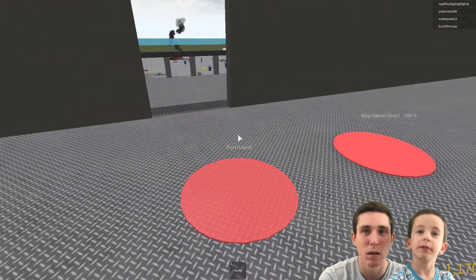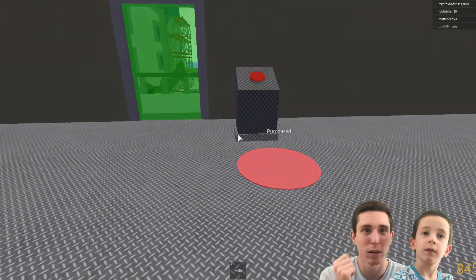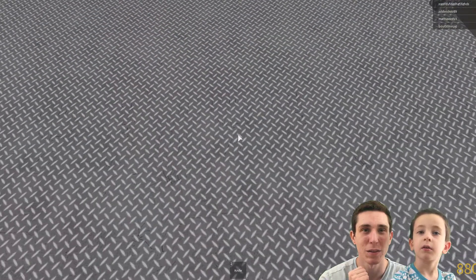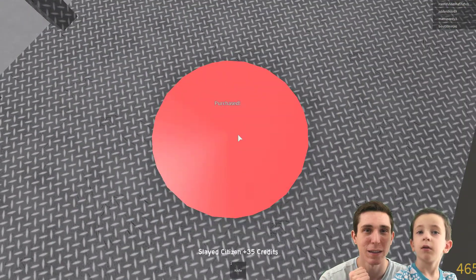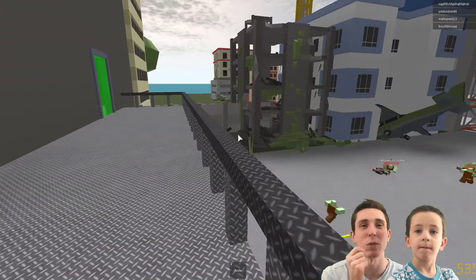We got a balcony! There it is — we're standing on it. This is new, it wasn't here before. Now we can get a sign. The sign says 'Infection Inc — keep reinforcing.'